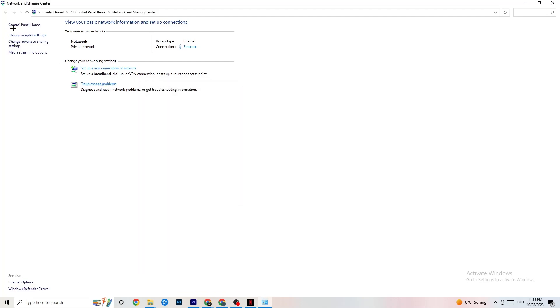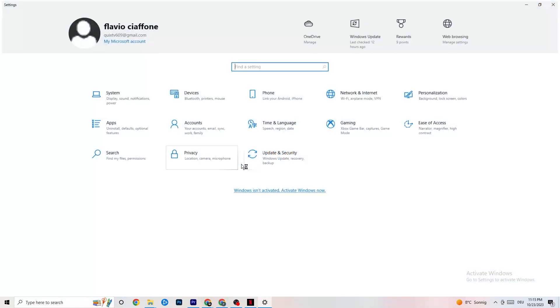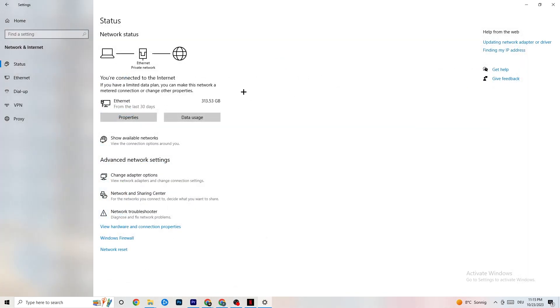Once you've restarted and closed everything, go back to your internet settings and look for updating your network adapter driver. Sometimes the issue is that your adapter isn't on the latest version. Go to Device Manager and click Update Driver if your driver isn't on the latest version.